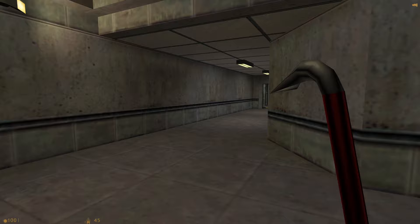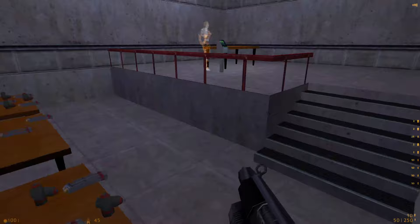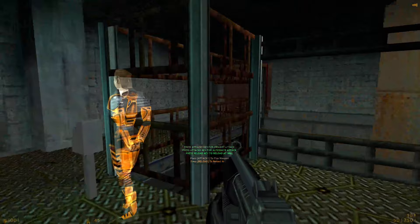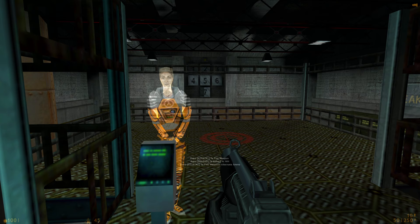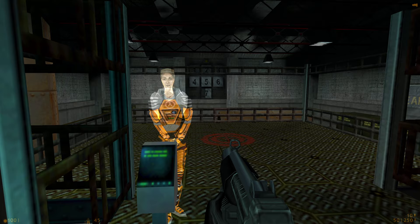Welcome to the Black Mesa target range, where you will receive training in firing a weapon, reloading, and firing the attached grenade launcher. Please pick up your weapon and move to the firing station. You'll have to hit every target in order to complete the course, but if you miss the first time don't worry — it will come around again. Try to reload during pauses rather than waiting to run out of ammunition. To fire your grenade launcher use your alternate fire button. Certain targets will break only when hit by grenades.